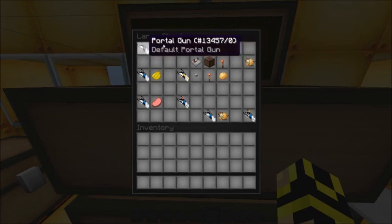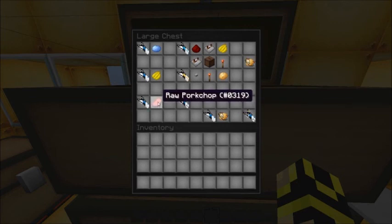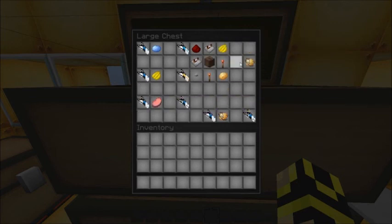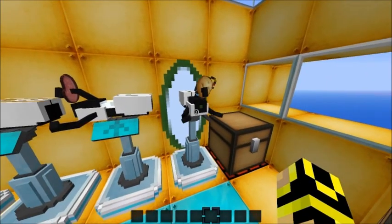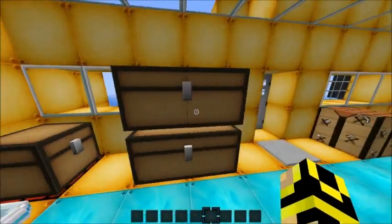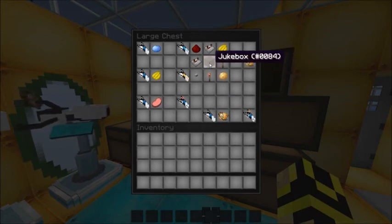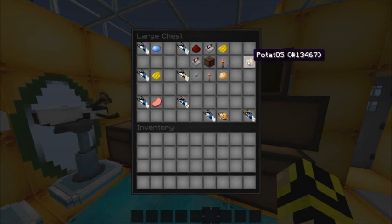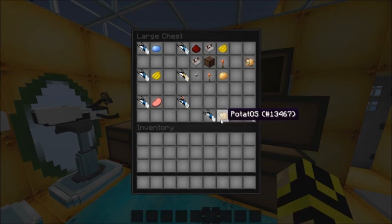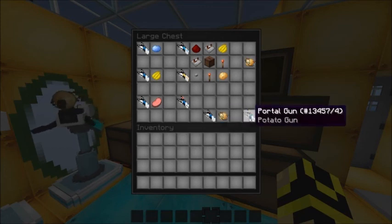With light blue dye and the default portal gun you'll get that variant. To get Peabody's portal gun you need yellow dye and the default portal gun — it'll make the Peabody. To make the bacon gun you need raw pork chop and the default portal gun. And to make the Potato OS — which is pretty much GLaDOS — you need two redstone torches, a jukebox, yellow dye, two redstone repeaters, redstone, a button, and a potato, and you'll get that GLaDOS potato thingy. Put it with the default portal gun and you'll get the potato gun.